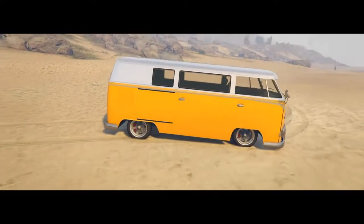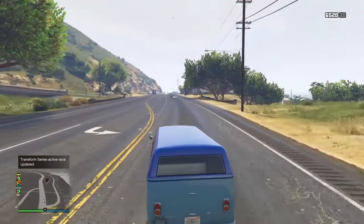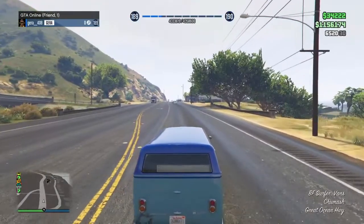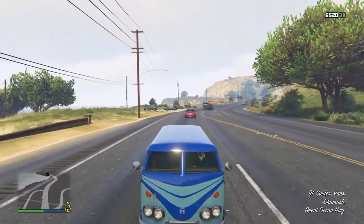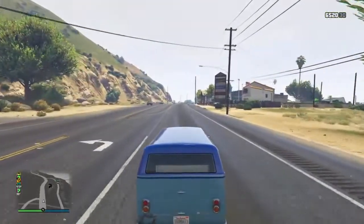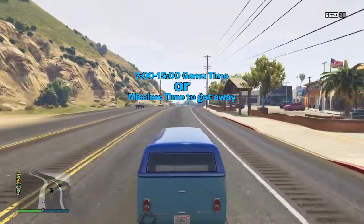The first step is to make sure you guys have one of these vans — you can find them driving around anywhere, they're pretty common. After that, you want to make your way over to this side of the map; I'll show you guys the specific location later on.